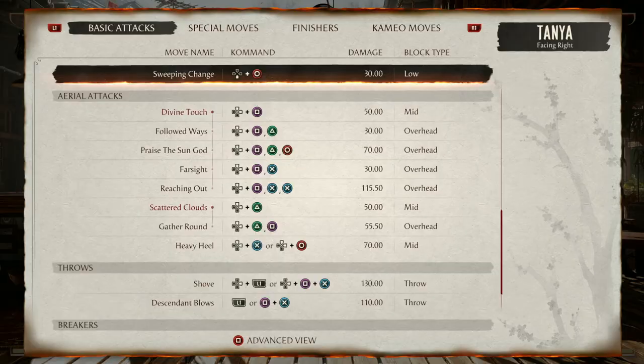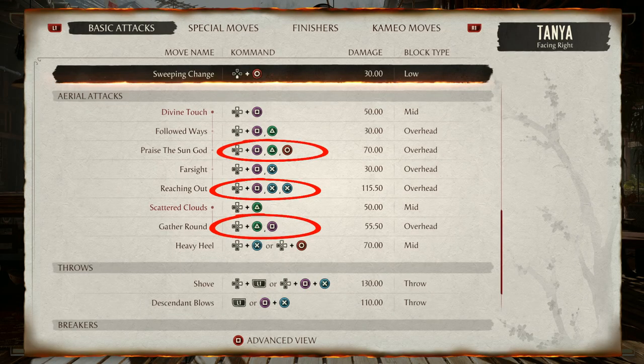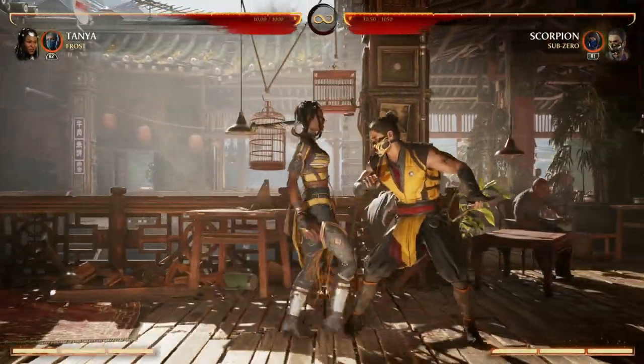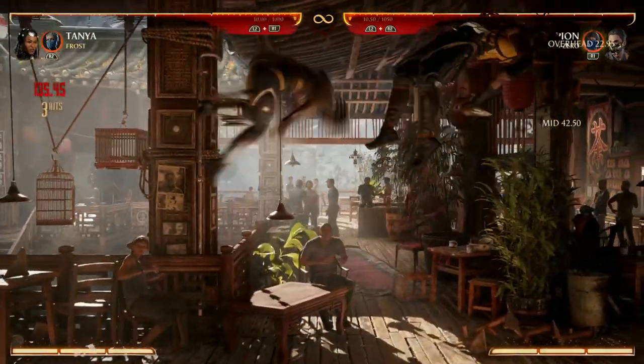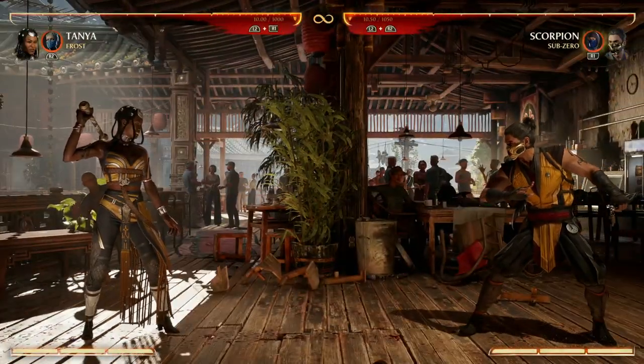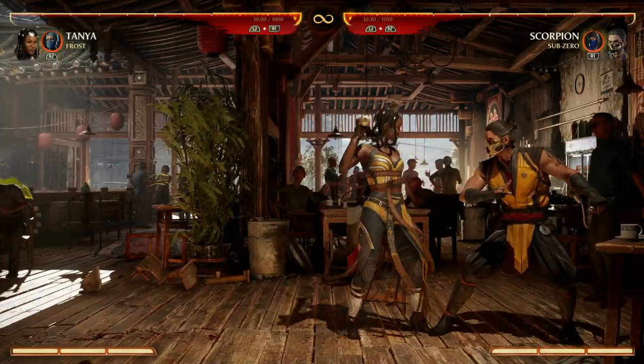Speaking of air combos, Tanya has three main combo routes in the air: 1,2,4 and 1,3,3 and 2,1. I'll show you when you might use each. So we'll do Forward 4 to pop them up, then do the air combo. We'll pop them up, do 1,2,4 - as you see, that's a great one because it bounces our opponent up to continue the ground combo, and that works even better in the corner.